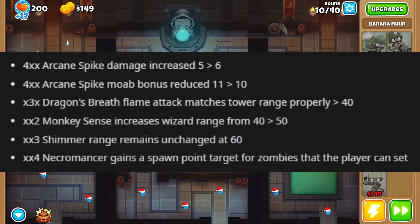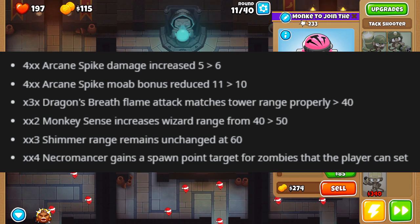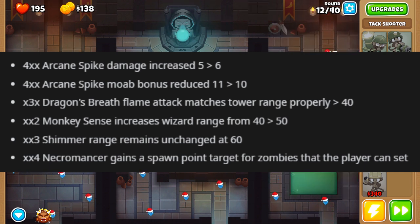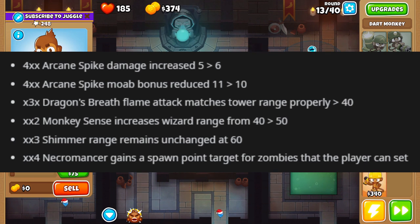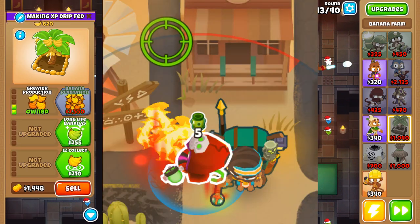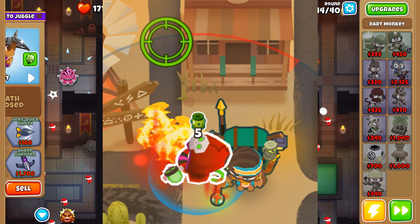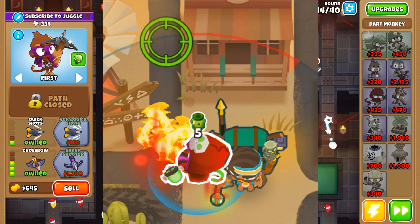Wizard Monkey is getting some cool changes. Arcane Spike damage is increased by 1 but its MOAB bonus is reduced by 1 - a small trade-off. Dragon's Breath is going to match the tower range properly, which fixes what seems like a bug but acts as a nerf. Monkey Sense is going to increase the range, kind of like the Dart Monkey, which is nice. Necromancer gains a spawn point to target zombie bloons, which is crazy. Geraldo's temporary buffs are now going to have a round timer next to them - both are amazing quality of life changes.